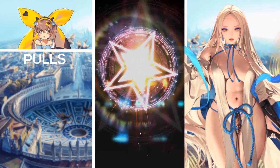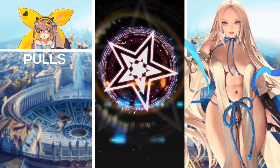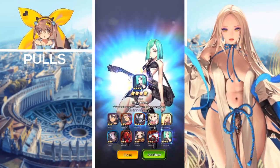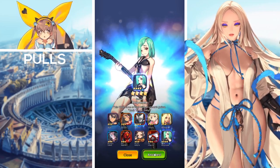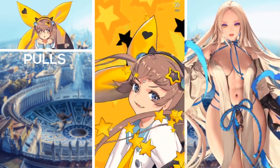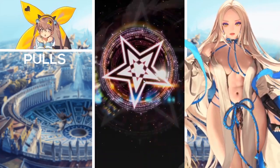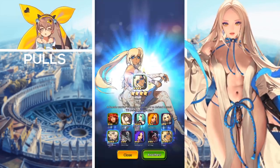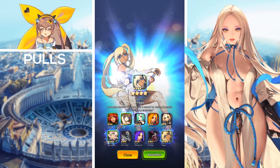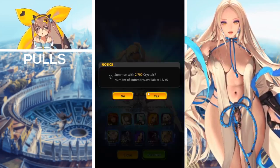So hopefully we can get her early on. The first multi - nothing much, we actually got one four-star and another four-star Melpho to end it off. We'll be alternating the summons, going through one and then skipping one as we normally do on the channel. In the second summon, we didn't get anything good - another Melpho alongside two other four-stars.